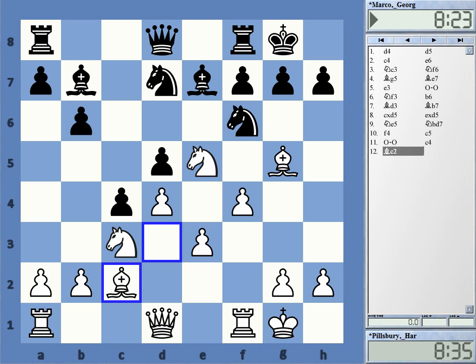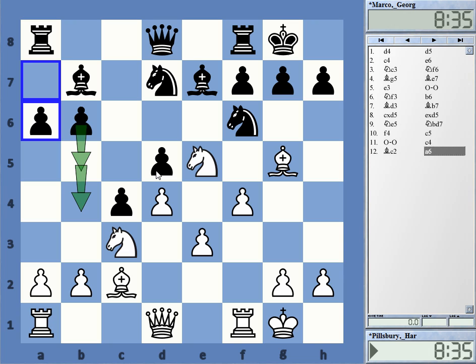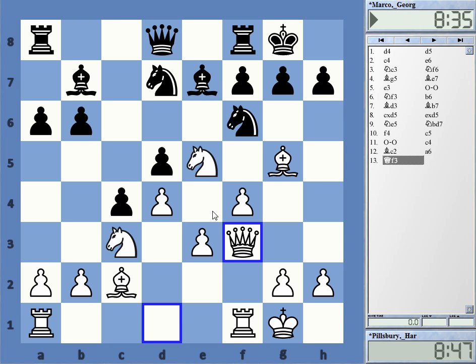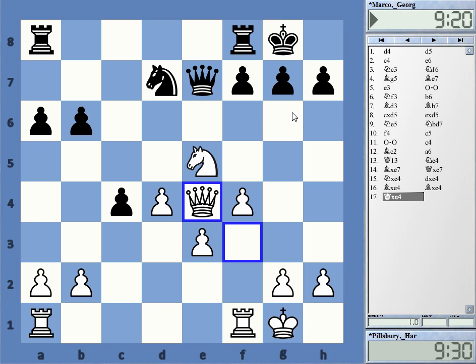He played a6 in order to get in b5 and maybe b4 — relatively speaking a good move. Queen f3 is a very strong continuation; White gets the queen over to the kingside attack and controls the sensitive e4 square. White now has e3 under control with three pieces looking at it, so Knight e4 has become completely pointless. Black does not have f6 because of Queen e5 check, which wins.